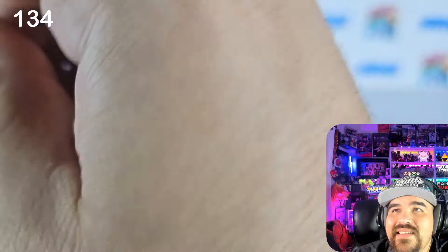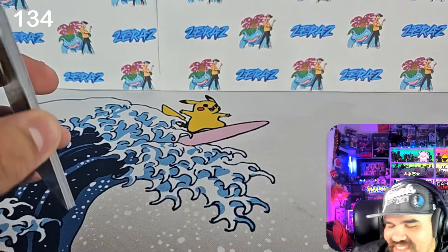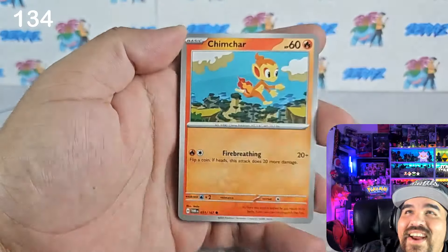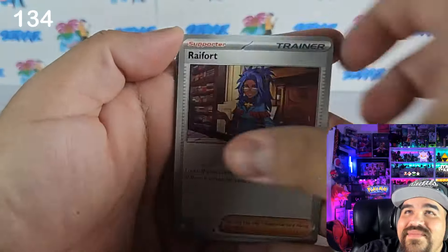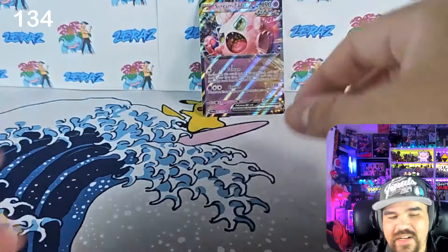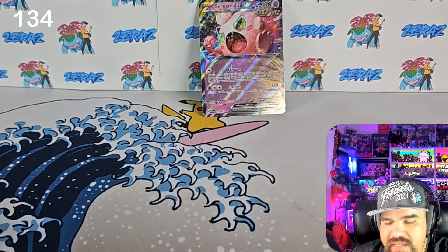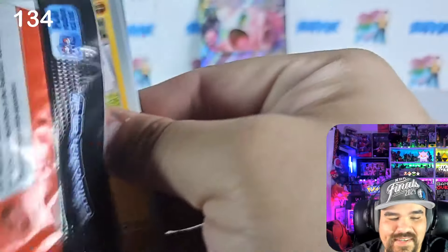That's one pack down — let's go to the next pack. Nothing in that one. I'm hoping to pull something of substance. We got an Applin, a Veroom, and we got a Screamtel EX — that'll be our first pool, not a hit. Pack number 135 — cross your fingers — I don't want to have to go through the bonus packs.